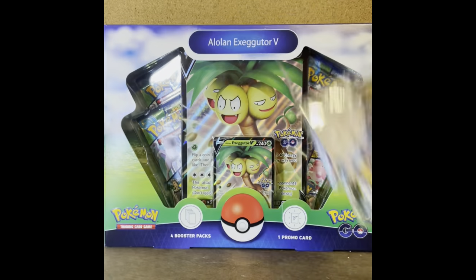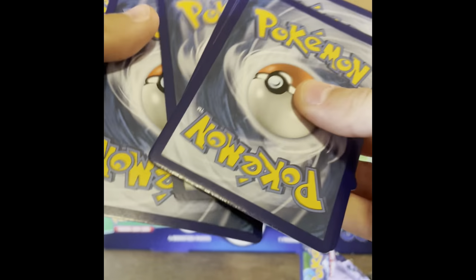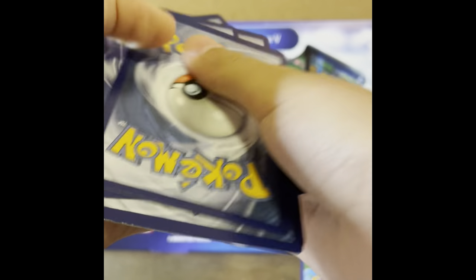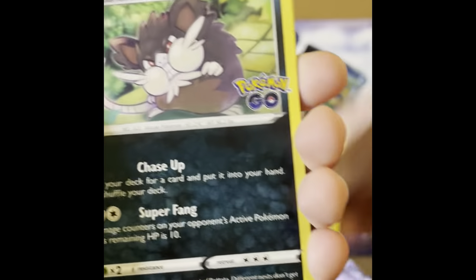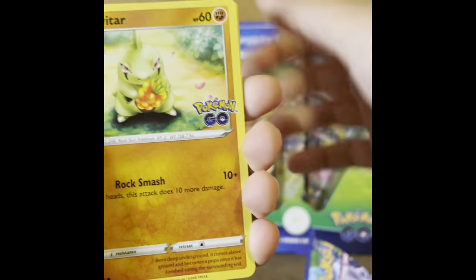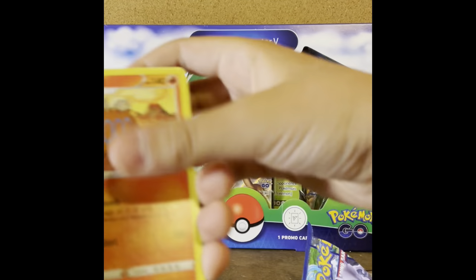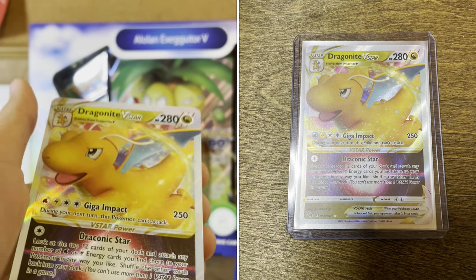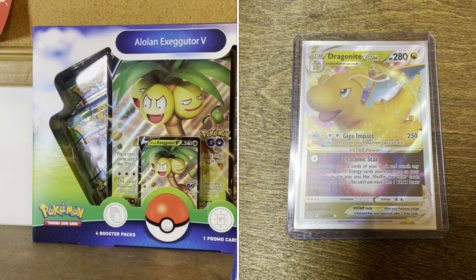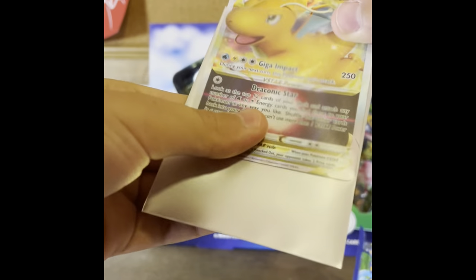We're starting off with a black border code card. If you don't know what that means: in Fusion Strike or later sets, excluding Celebrations, if you get a code card with a white border you're not going to get a hit, but if it's black border you will get a hit from the pack.